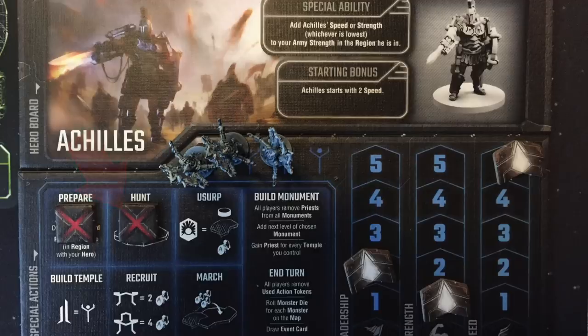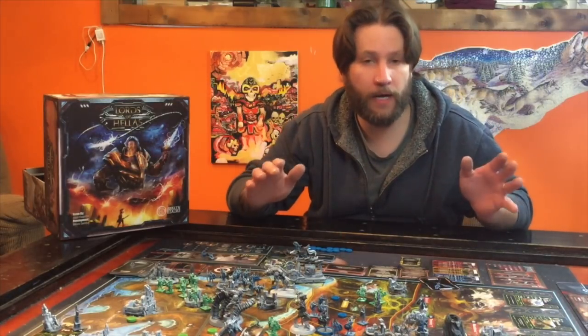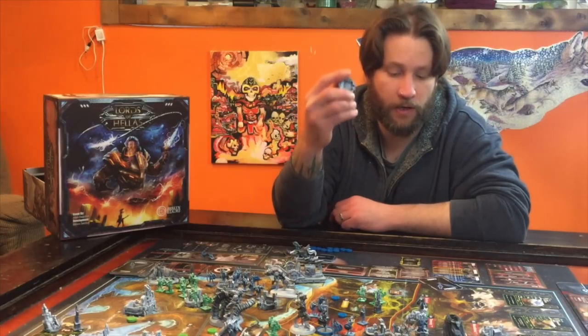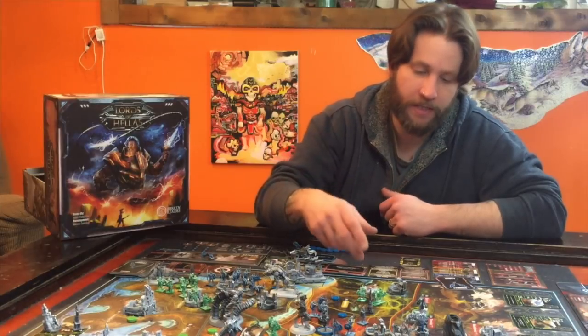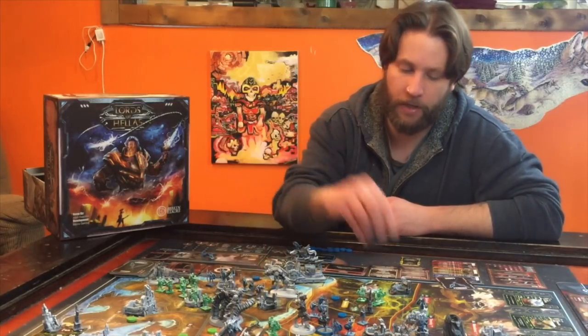Hunting: if your hero is in the same space as a monster, you can start a hunt — I'll get into how combat with that works shortly. All the combat in this is diceless. Another thing you can do is recruit: every city you control — take note this is the terrain expansion; the base game just has cardboard tokens for the cities and standees. Recruiting lets you recruit up to two Hoplites in each city that's under your control, of course limited by the amount of Hoplites you have. You can never take Hoplites off the board and redeploy them somewhere else.